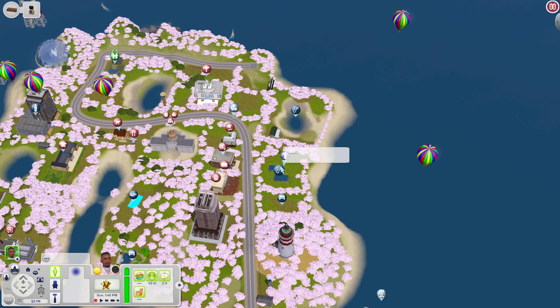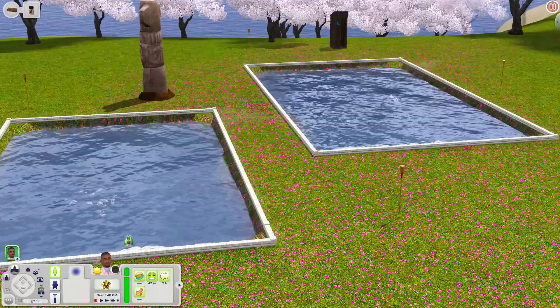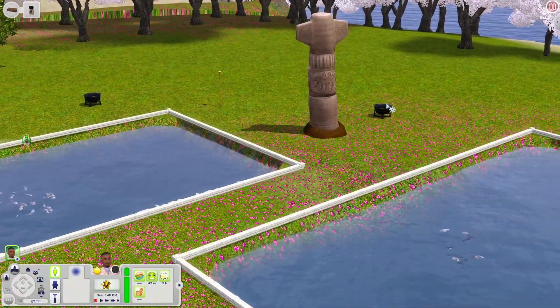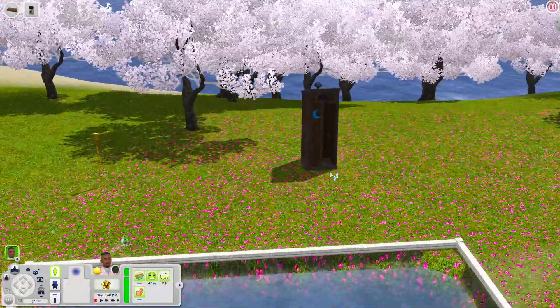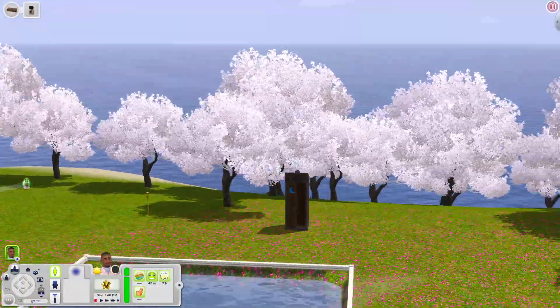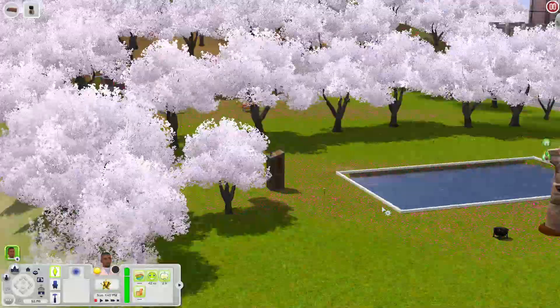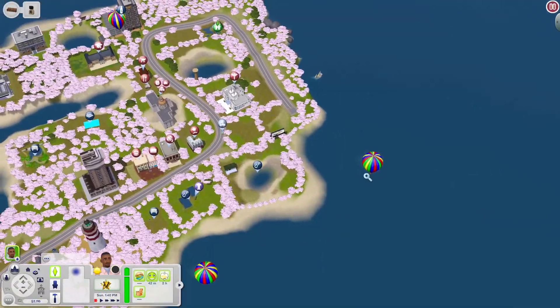Down here at this little fishing area you have a couple of fishing spots and fire pits. The weatherstone from Supernatural spawned over here in my game. There's also an all-in-one outhouse bathroom. I just love the scenery with all the cherry blossom trees — this world is great for taking really nice screenshots.